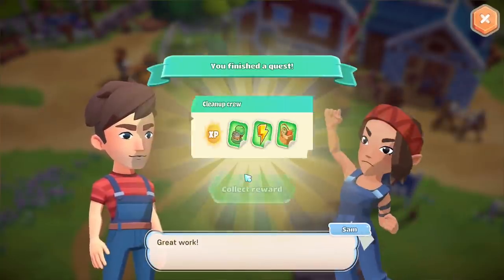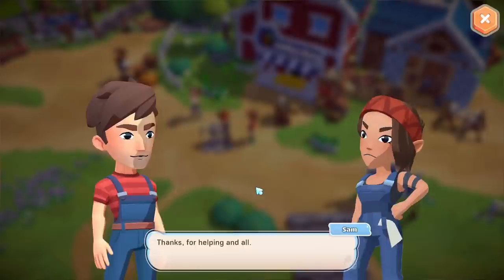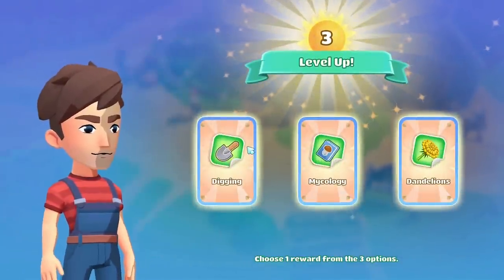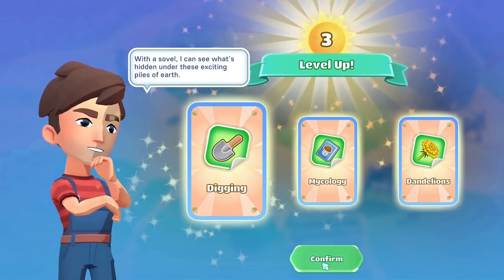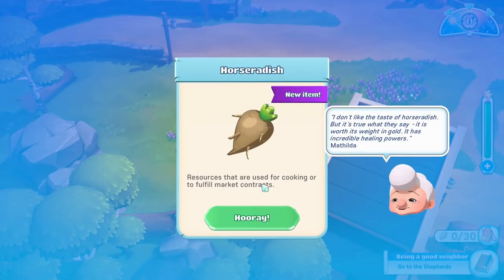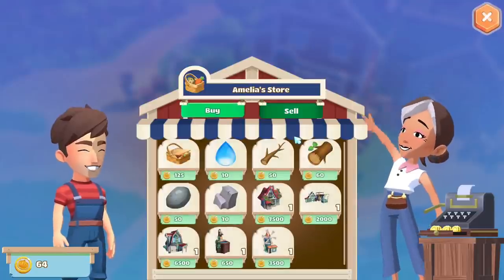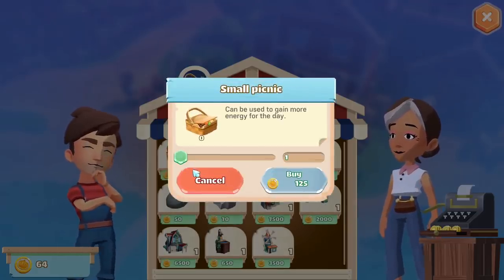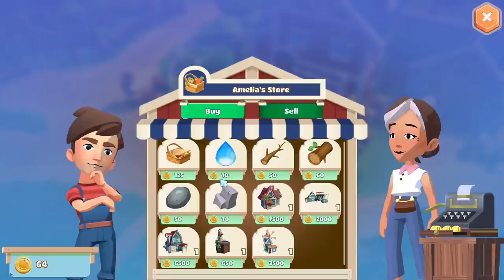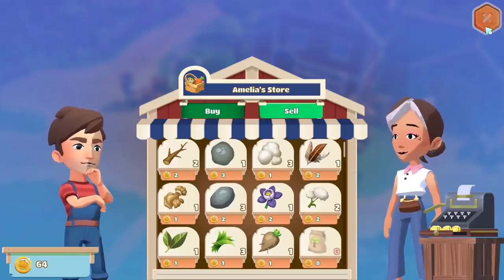Sam rewards me for the cleanup — my max energy increased and I get access to Shepard's farm and Amelia's store. I level up again and choose mycology or mining rocks — I go with mining. I check out Amelia's store and see a small picnic item that can be used to gain more energy. There's also a red timbered house building option — you can really change the appearance of the different buildings on your farm.